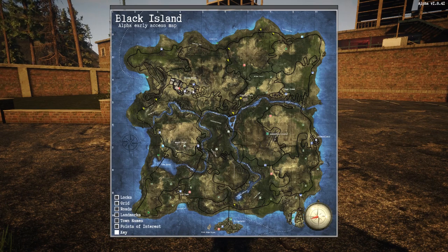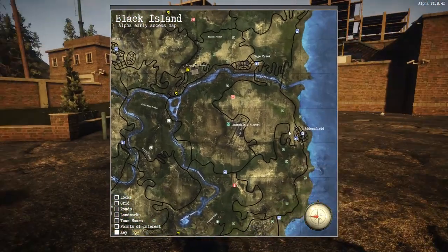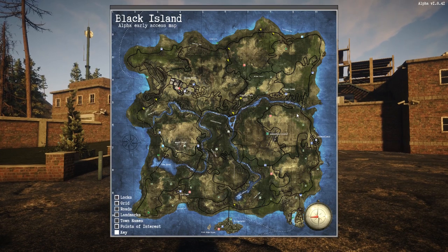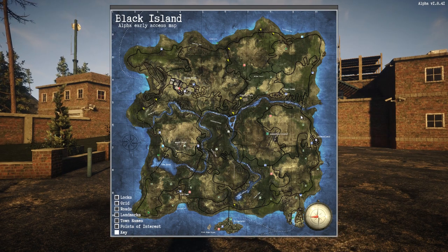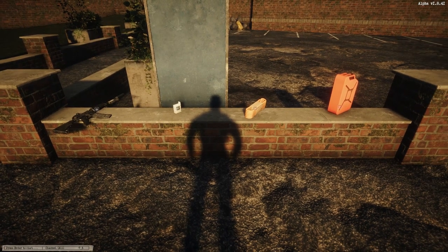Both locations are police stations. One is at Union Point, marked by the 'P' on the map, and the other is at Addersfield in the bottom right corner. The layouts are exactly the same so I'm only going to show you one. I'll be at Union Point, which is a bigger city so you may encounter more zombies. If you want an easier run, go to Addersfield — it's a small town and simpler. Union Point has more to offer but is farther out.